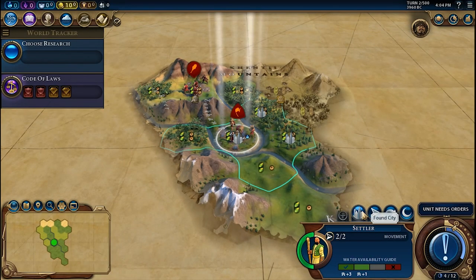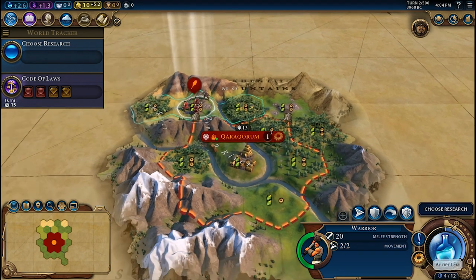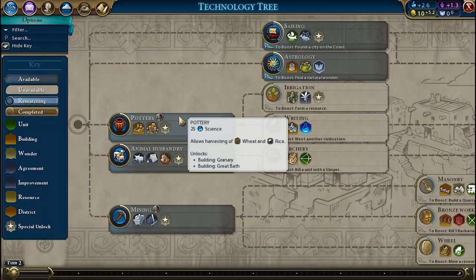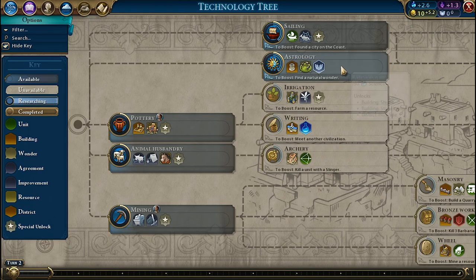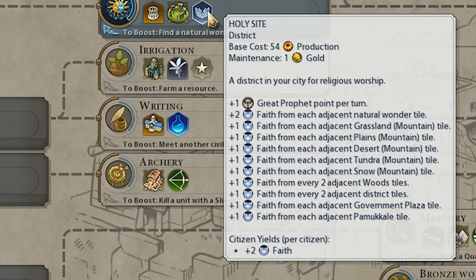Once you find the right place to settle, found your first city. For the technology research, start with Astrology, because you can then build a Holy Site district. This also will help you collect enough faith to found a Pantheon required to boost Mysticism.